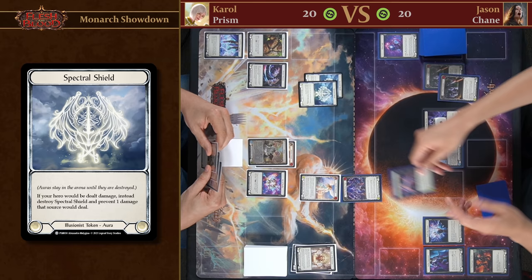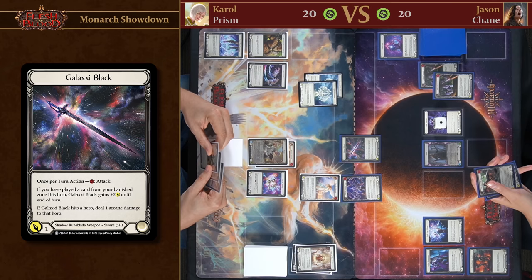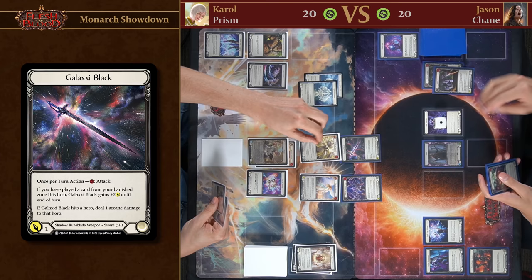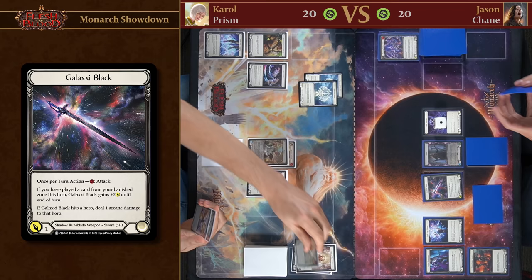Now we're going to attack with my weapon Galaxy Black. It gets an additional plus two because I played a card from the banish zone — that Piercing Shadow — and if this hits you, you're going to take arcane damage. I'll defend for three as well. We'll arsenal and now it's your turn. You still have your two shields.